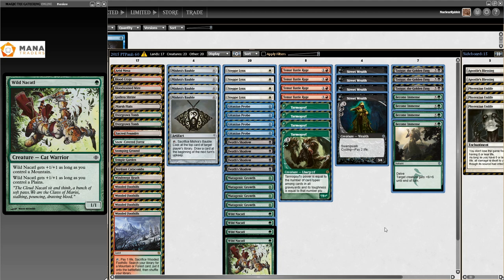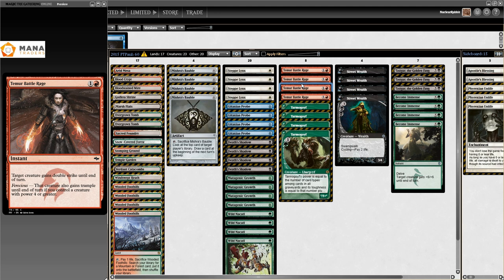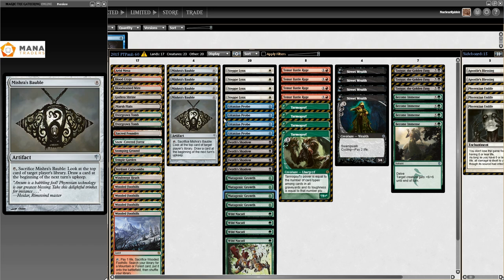We start off with PT Paul's list from the 10th of March 2015. This is the first time someone paired Death's Shadow with Wild Nacatl - a match made in heaven. This deck also has Temur Battle Rage making an appearance, as I said you'll see a lot of that card. Become Immense is here too, delve spells are busted, and Tasigur as well. Zero-mana spells: Mutagenic Growth, Gitaxian Probe, plenty of fetch lands to fuel the delve.